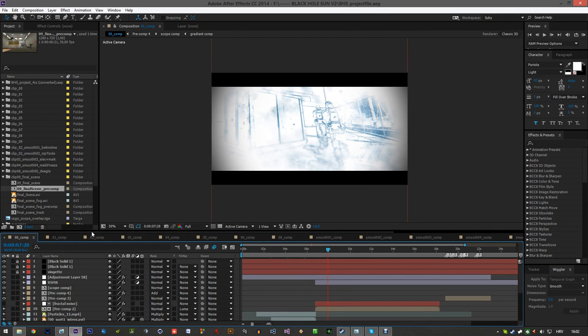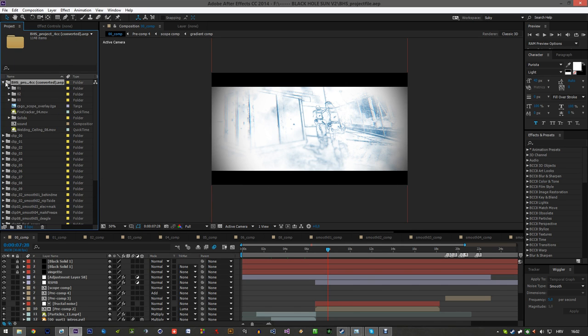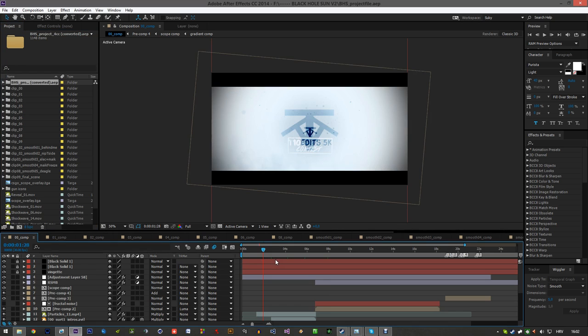Obviously After Effects, and this is the whole project - every single clip is a specific composition. It's all organized somewhat, everything is in its own folder. This is the old project file. The reason I did a final render in Vegas is probably because I feared my project would crash mid-render - that wouldn't be the first time. So I just rendered it in bits and then did the final render in Vegas.